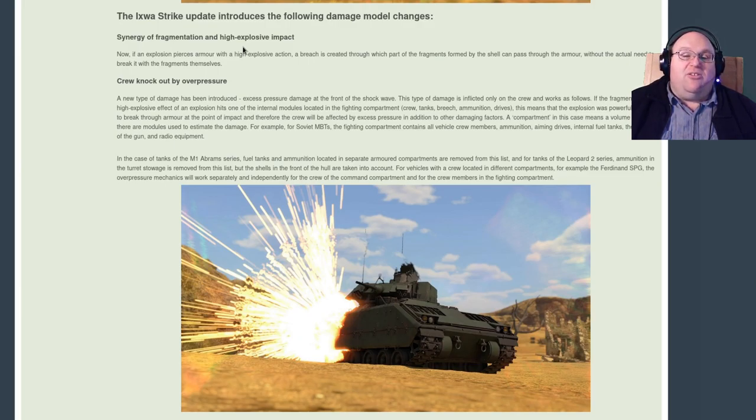A compartment in this case means a volume in which there are modules used to estimate the damage. For example, for Soviet MBTs the fighting compartment contains all vehicle crew members, ammunition, aiming drives, internal fuel tanks, the breach of the gun, and radio equipment. In the case of tanks of the M1 Abrams series, fuel tanks and ammunition located in separate armored compartments are removed from this list, and for tanks of the Leopard 2 series, ammunition in the turret stowage is removed from this list, but the shells in the front of the hull are taken into account. For vehicles with a crew located in different compartments — for example the Ferdinand SPG — the overpressure mechanics will work separately and independently for the crew of the command compartment and for the crew members of the fighting compartment.